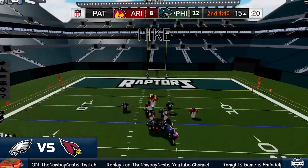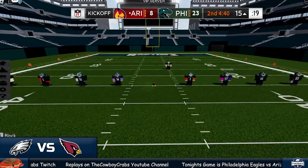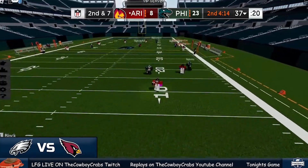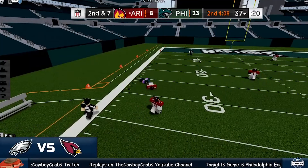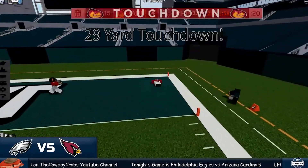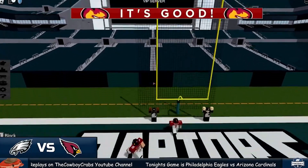Extra point attempt is good — 23 to 8. I can't remember the last time I saw a score like this. Seven here for the Cardinals, Bombers aired out — wide open man, left side, caught for a first down. Fires right side, fires right side — touchdown! A little left and will sneak in, it's good.